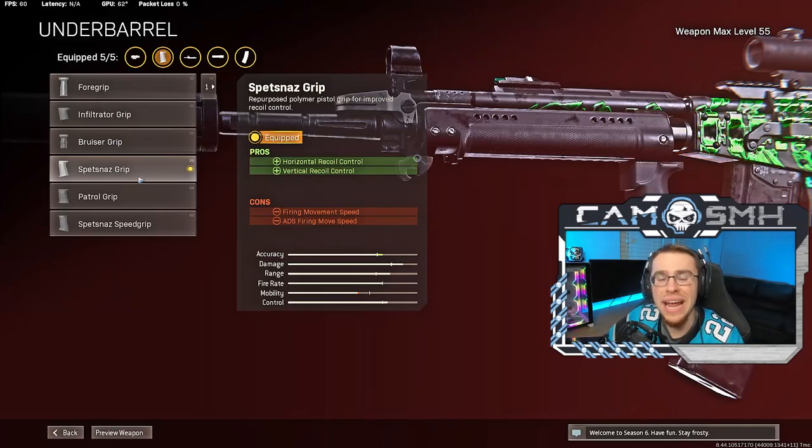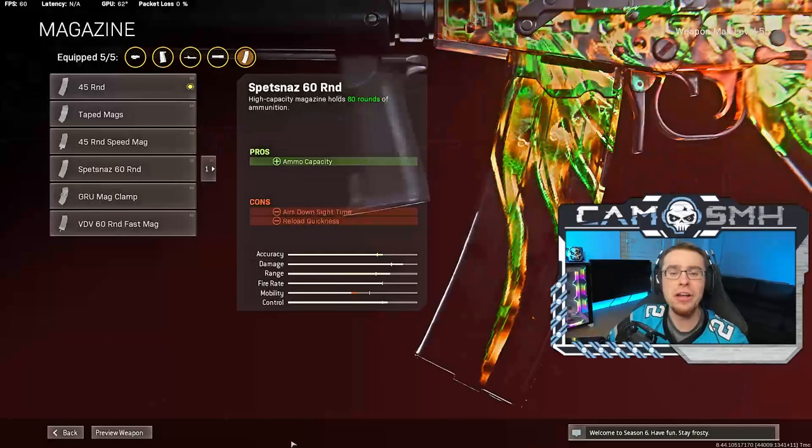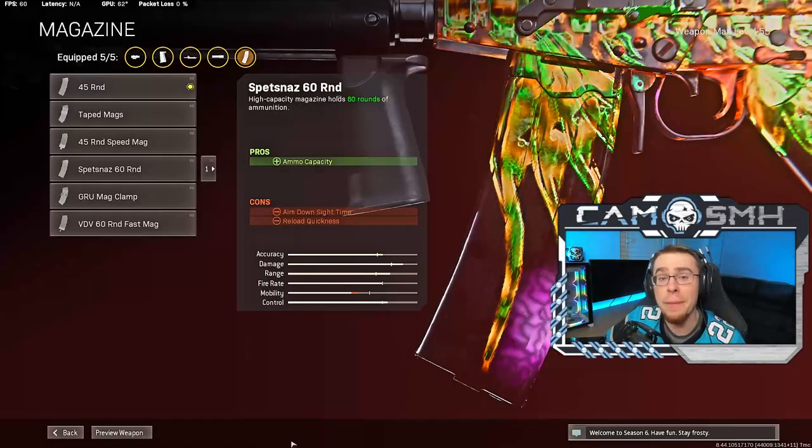Next up for the underbarrel, we're going to be rocking the Spetsnaz Grip. This is your equivalent to the Field Agent Grip that you'd be rocking on some of the other Cold War ARs — it does the exact same thing: horizontal and vertical recoil control. As I keep saying, that's super important for the FAR because this thing does have a decent amount of recoil and some aiming stability issues, so the Spetsnaz Grip is a very important attachment.